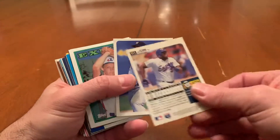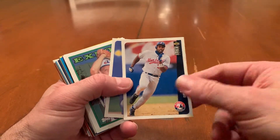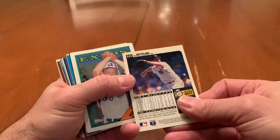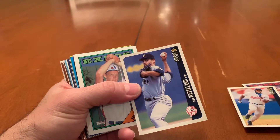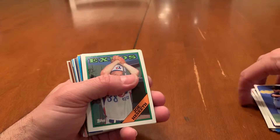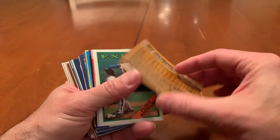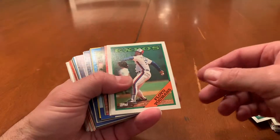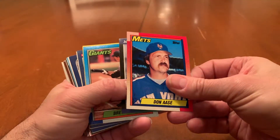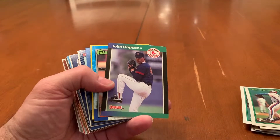Then we have a '96 Collector's Choice, Cliff Floyd, and also a '96 Collector's Choice John Wetland — that's going to be going in the garbage based on the story that came out recently about him. And we have an '88 Joe Hesketh, '88 Floyd Eumanns, a 1990 Topps Don Ass — that's going into PC.